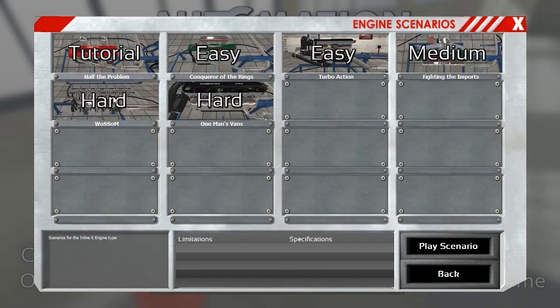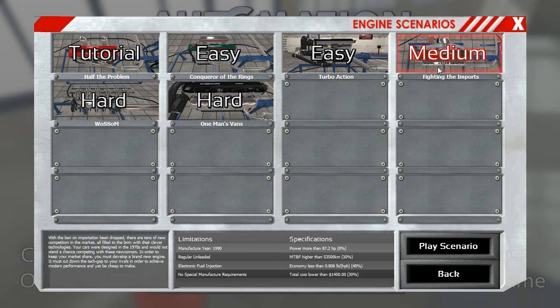But you see here — inline-six engines. I have a new set of scenarios. I'm not going to do all of these; I don't want to spoil anything for you because you might want to go through and try some of these yourself. But I think what I'm going to do is this medium one here, "Fighting the Imports." The title just kind of struck me, so that's what I'm going to do. Let's see what it says.